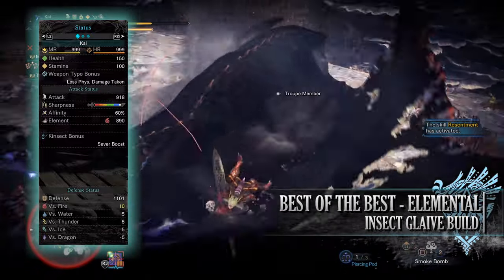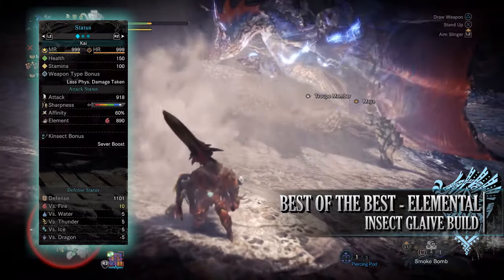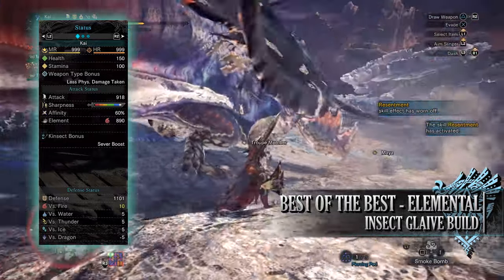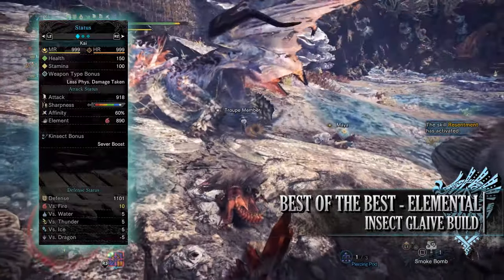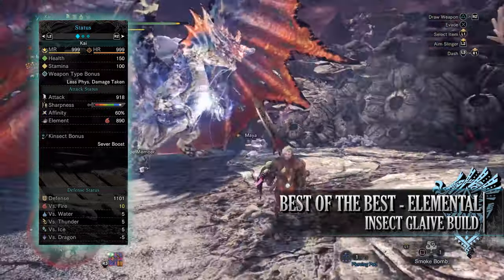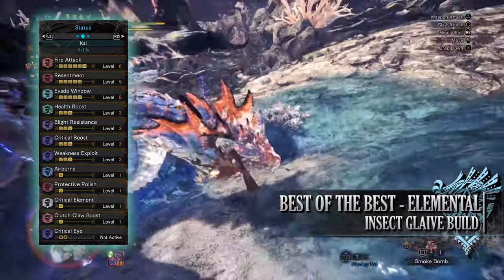If you've done what I've done here, you'll have a build with 150 health and 100 stamina — which will be 200 health and 150 stamina when on a hunt and taking all your relevant consumables. You have a raw attack of 918, which can be higher when the resentment skill is active. You have a little bit of white sharpness with 60 base affinity, which can easily be 100 — in fact it's pretty much over 100 when you take into account weakness exploit. You also have a fire rating of 890. Please note the fire rating and base affinity shown are with the true dragon vein awakening buff in effect. You also have the sever boost kinset bonus and a strong defense of 1101, strong against every element especially fire, but unfortunately slightly weak to dragon.